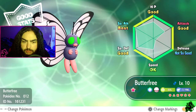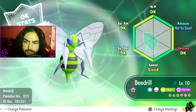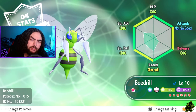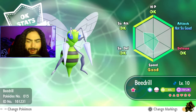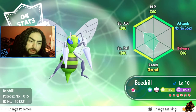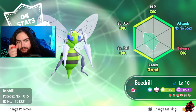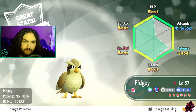Butterfree with good stats and an Adamant nature - the shiny Butterfree looks kind of cool. Moving on, Beedrill - I think Beedrill looks pretty cool. I used a Premiere Ball on Beedrill. I remember thinking about using Premiere Balls for all my shinies, but I was too scared they would break out and run away, so I used a Berry every time. I've actually had a few shinies run on me, which really sucks.